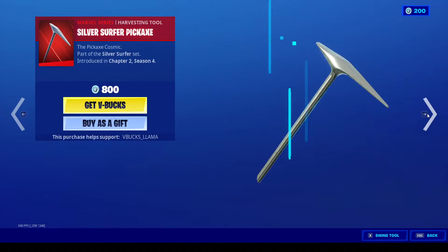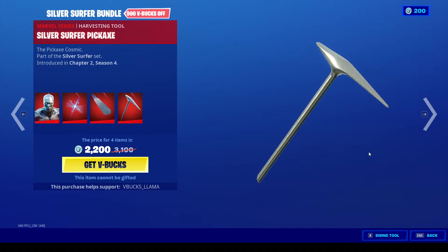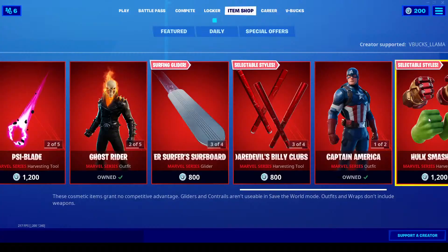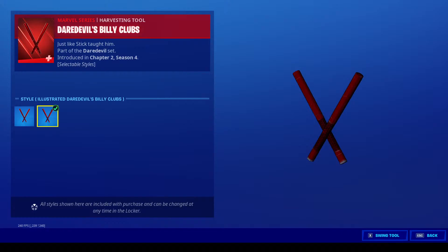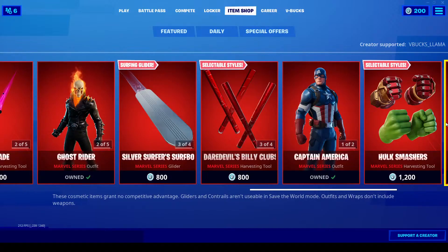Next up we've got the Silver Surfer Surfboard, the pickaxe, and the Silver Surfer outfit — the Herald Star — all that for 2,200 V-Bucks. Then we have the Billy Clubs, which all come in the animated variation, the Devil's Wings, Daredevil — with the Radar Senses built-in. Pretty cool.